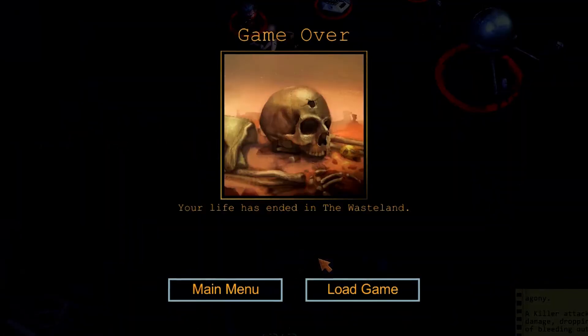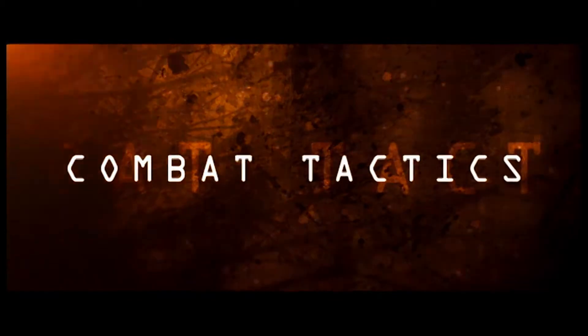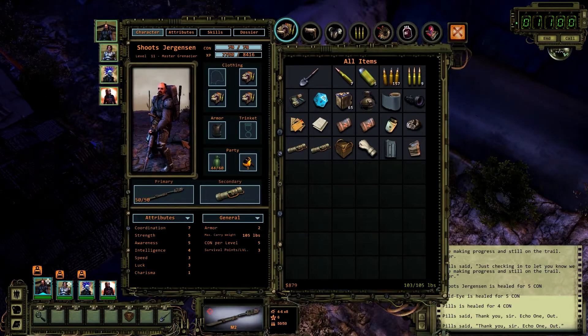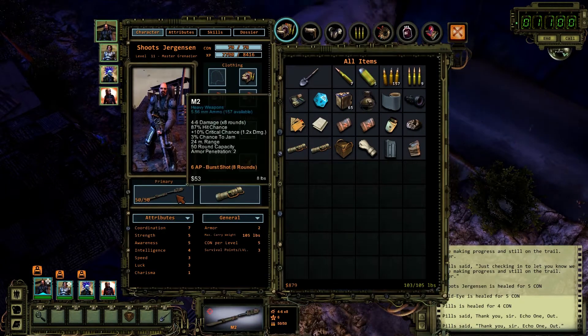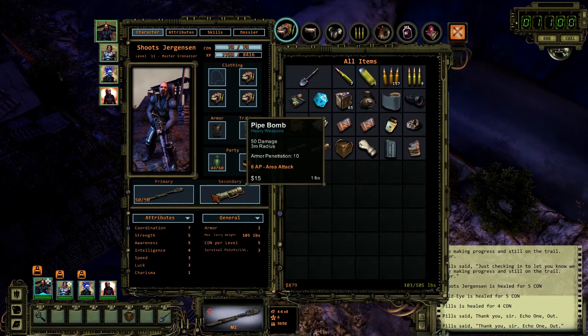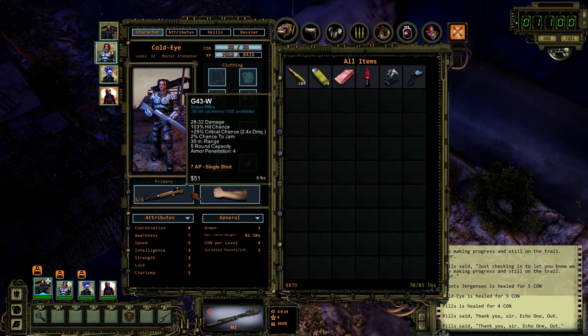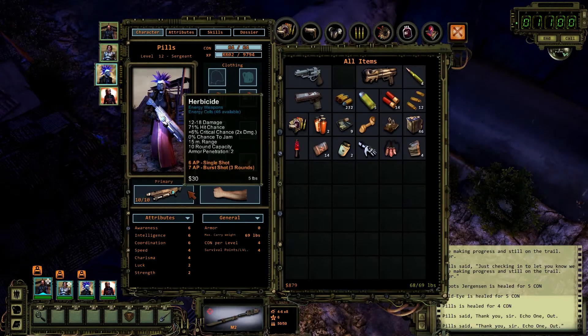I guess we're gonna need some more recruits. Let's take a look and see how the right squad could have survived this onslaught. This time, we've outfitted our squad with the right tools for the job. We've got specialists in anti-armor, energy weapons, heavy weapons, and blunt weapons — all of which will punch through those robots' thick metal shells. Our sniper is trained as a surgeon and will be able to revive anyone down for the count.